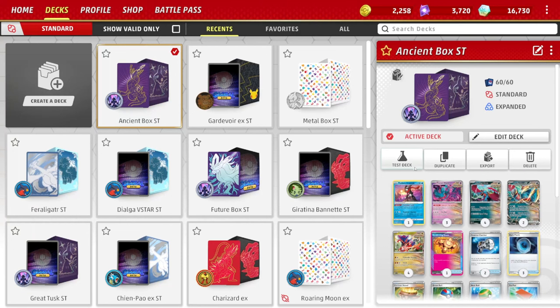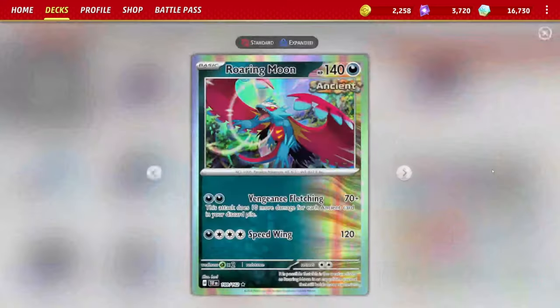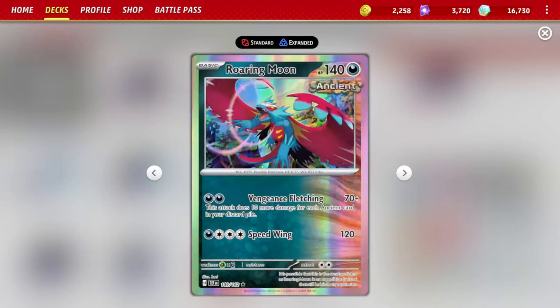Today we're going to be showcasing the Ancient Box deck straight out of Temporal Forces, the newest set that came out just this past month. We're going to be seeing how strong this Roaring Moon really is. It's using both what we'll call baby Roaring Moon and Roaring Moon EX, which a lot of us have come to know and love — but this version is the star of the show.